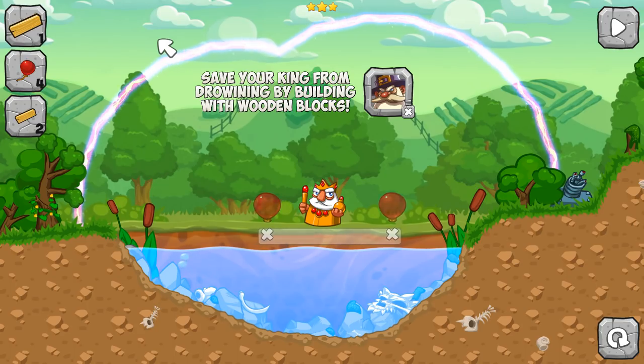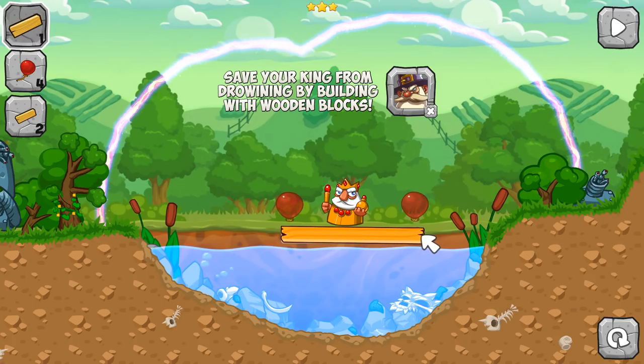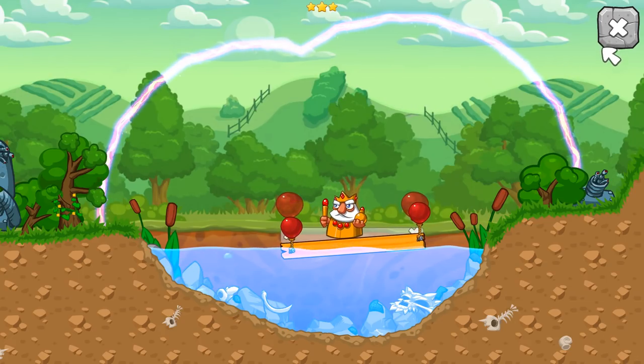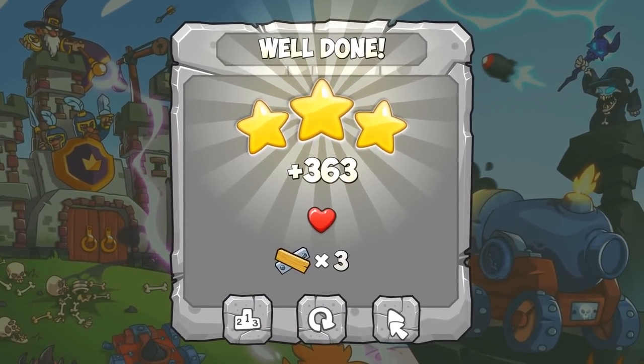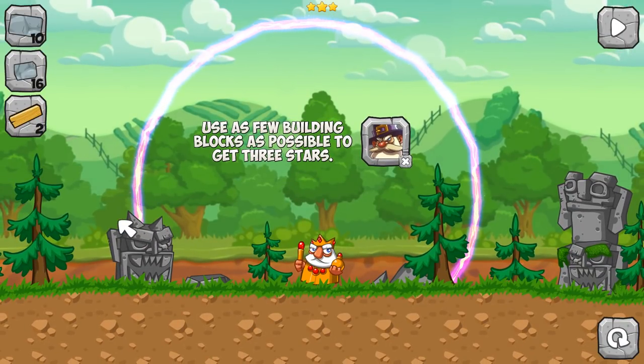Save your king from drowning by building with wooden blocks. So there's a difference between wooden blocks and wooden panels maybe. I just want to build with this one. Build it like that, and then balloon here, balloon there. And will he fly away? That'll get rid of a star, so I don't want to do that. Guessing the water is going to instantly destroy him. Hey, that works! Cool. Counterweights - there's a robot there. What's going on there? Is this a distant future or a far past? They might be distant future if there's robots.